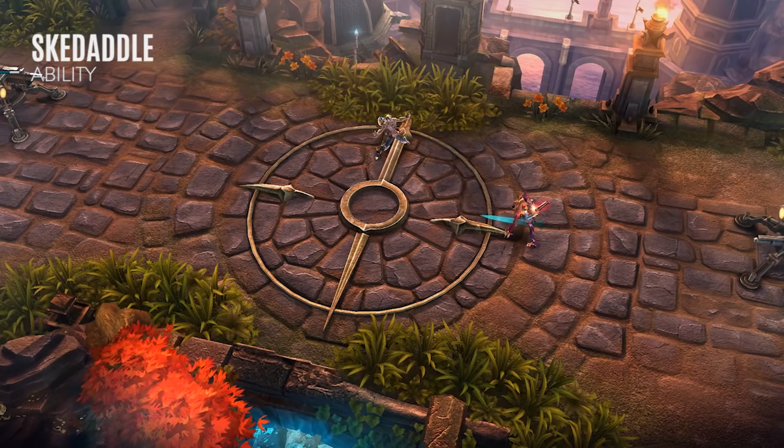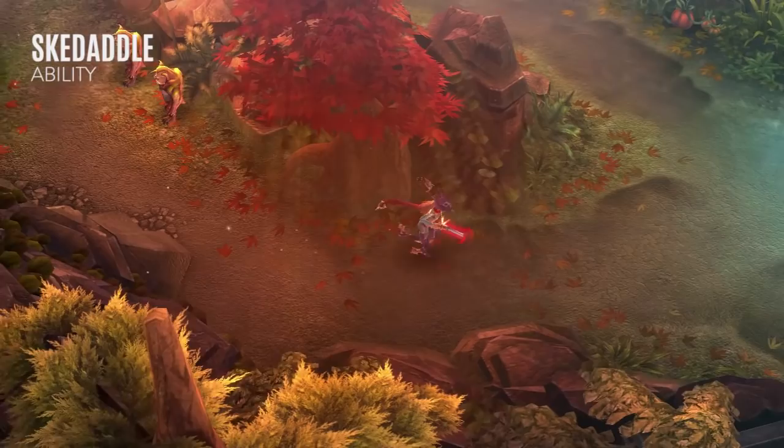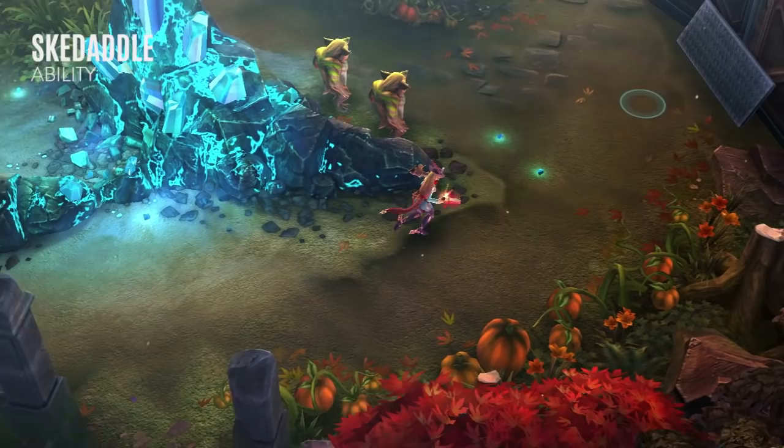Upon learning Skedaddle, Gwen also gains a permanent movement speed bonus. This is disabled when taking damage from enemy heroes, but is otherwise always active as she moves through the fold. I recommend learning this ability first, upgrading it second and taking the overdrive.